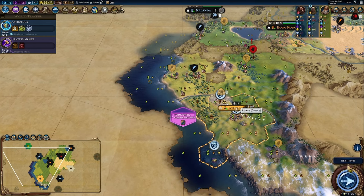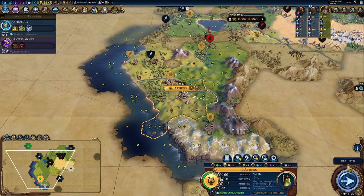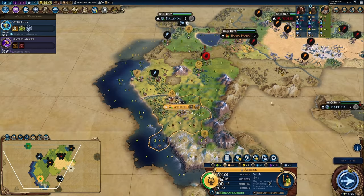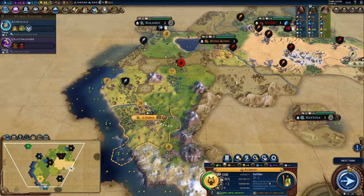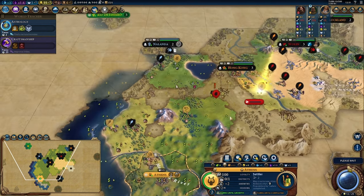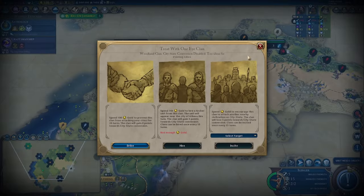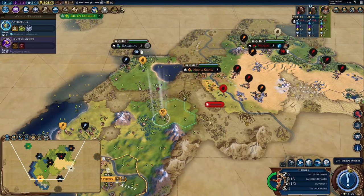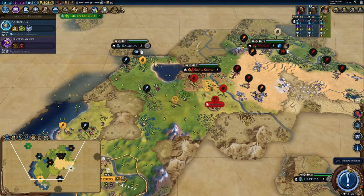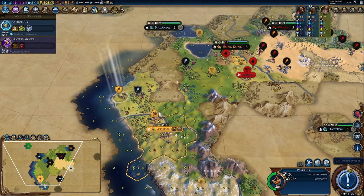Here we can get our first camp — very good. I do want you to focus on production for now. Shave a turn off of that settler — I think that works even if you don't grow. A goody hut would give an archer. Do you already have archers? Not yet — good, good. Then let's help out over there.